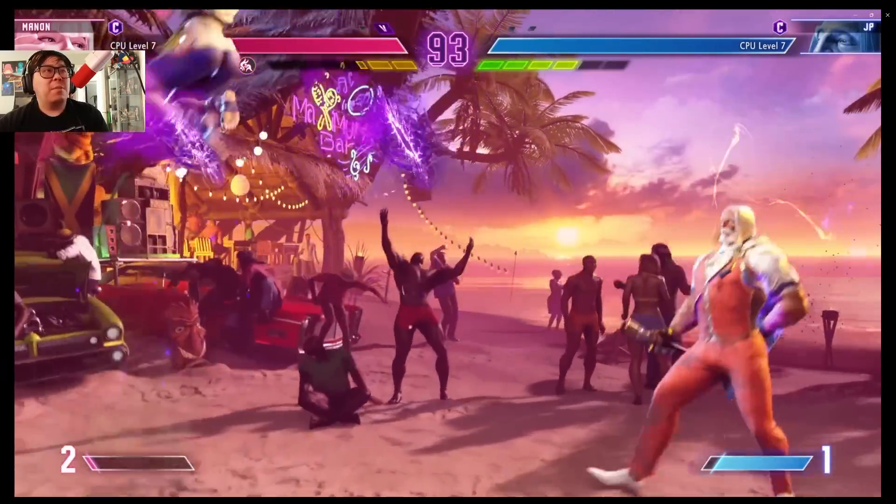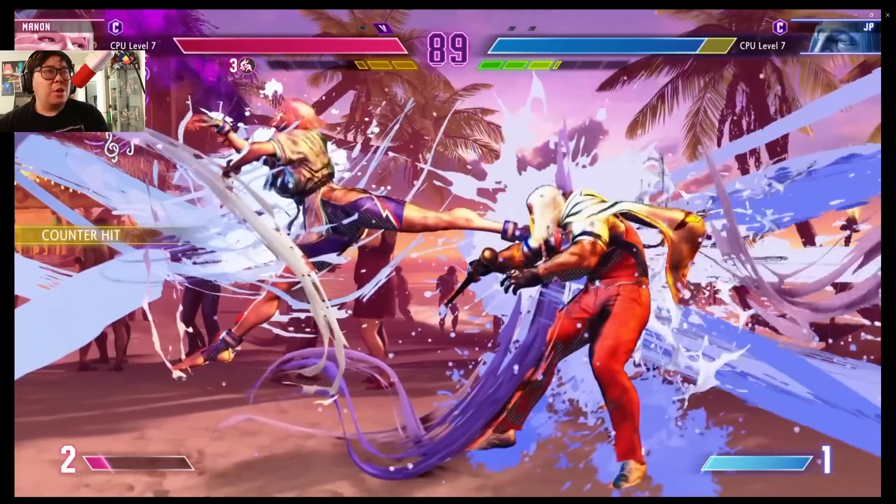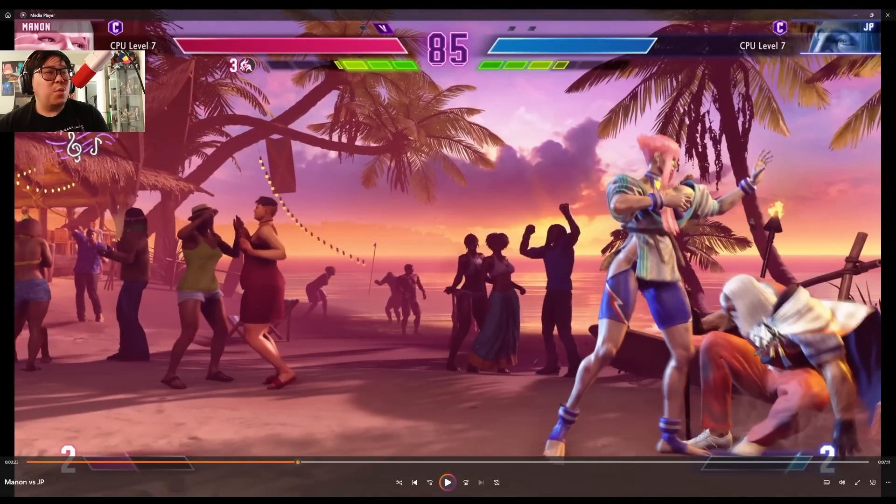Nice combo, five hit — throw the shards there. The fact that it just goes away makes sense, but it would be more threatening if it didn't. Even though JP is getting washed, he's very technical — his combos are good, his level two is ridiculous. JP's level two super is going to be where it's at. His level one is like a full-screen fireball super, his level three is also full screen, so all three supers are very useful. Wow — all that from a late drive impact wall splat!